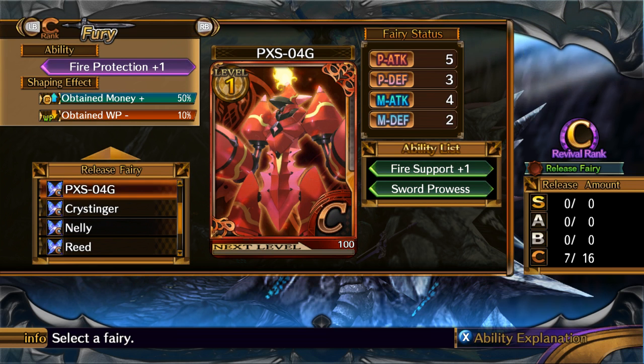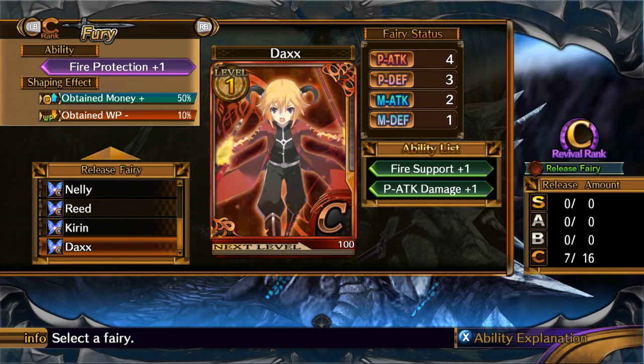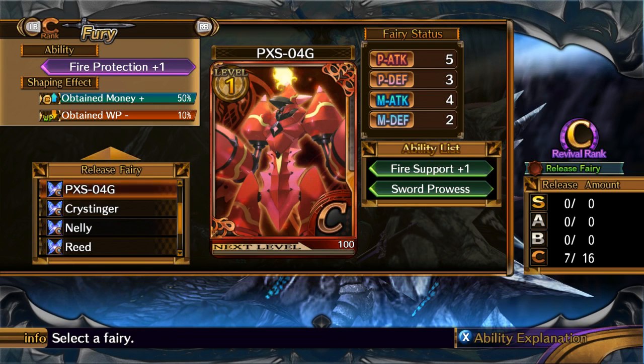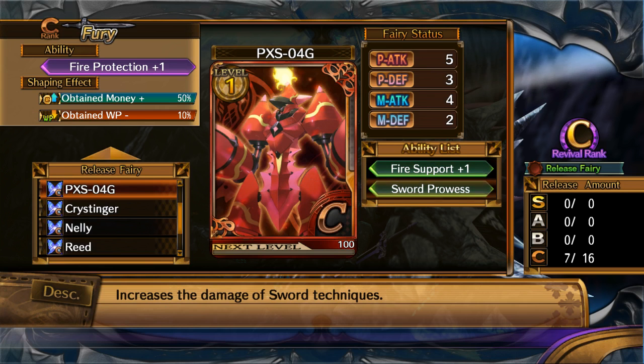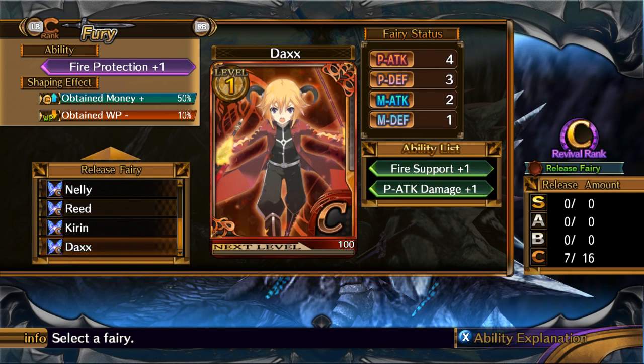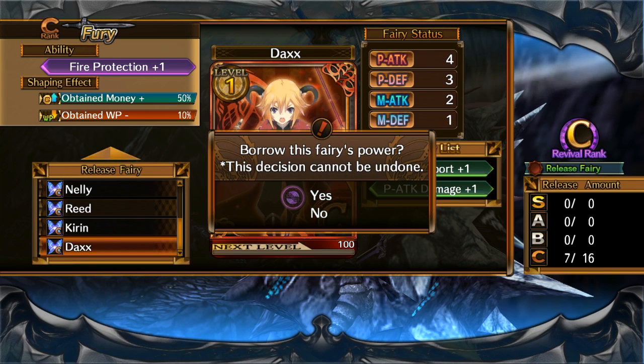Didn't I have like a Fire Gundam? Fire and Sword Prowess — this seems really good. Fire Support and P Attack Damage plus one — which one is better? This one adds P Attack Damage, makes sense. This one increases the damage of Sword Techniques. I'll probably go with this one. Obtain Money plus 50%, Obtain WP minus 10% — that's not so bad.